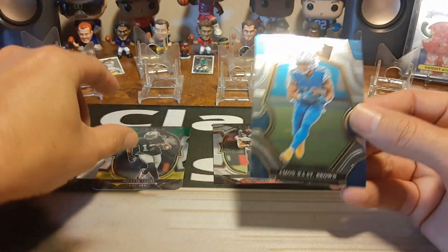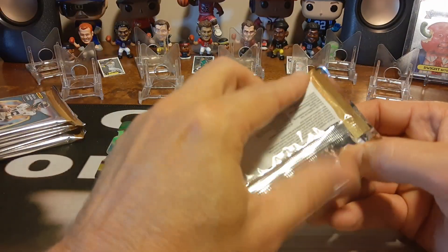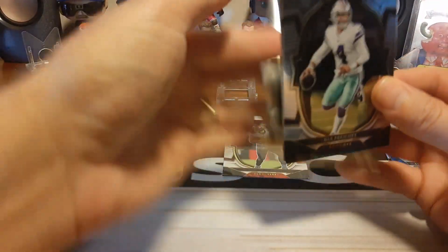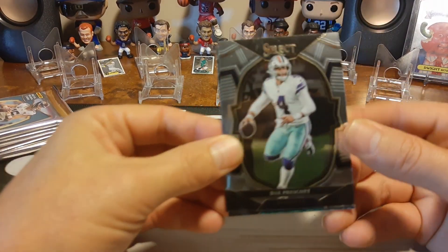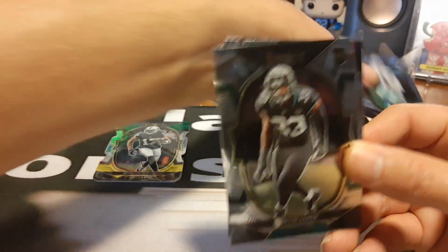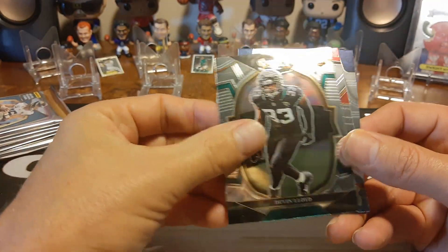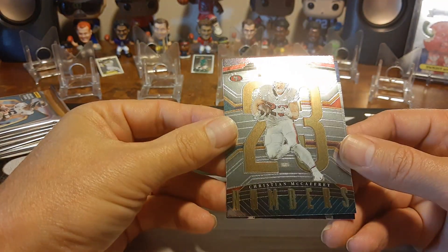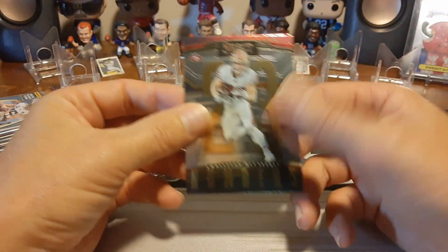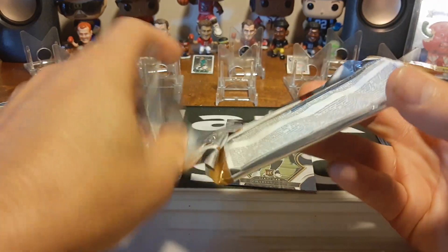We're keeping some of the bigger hits separate. We've got a Davante Adams die cut, Kay Dotton, and Amon-Ra St. Brown — rookies and die cuts we'll keep separate. Some of the bigger hits we'll put out front to compare. There's Dak, Devin Lloyd rookie, what looks like a CMC, and Charles Cross. Didn't have a die cut in that pack.